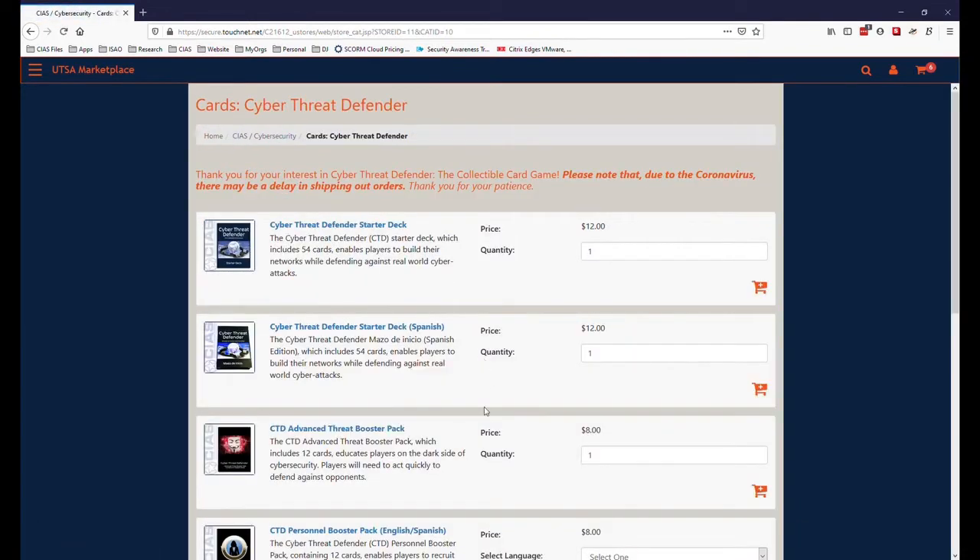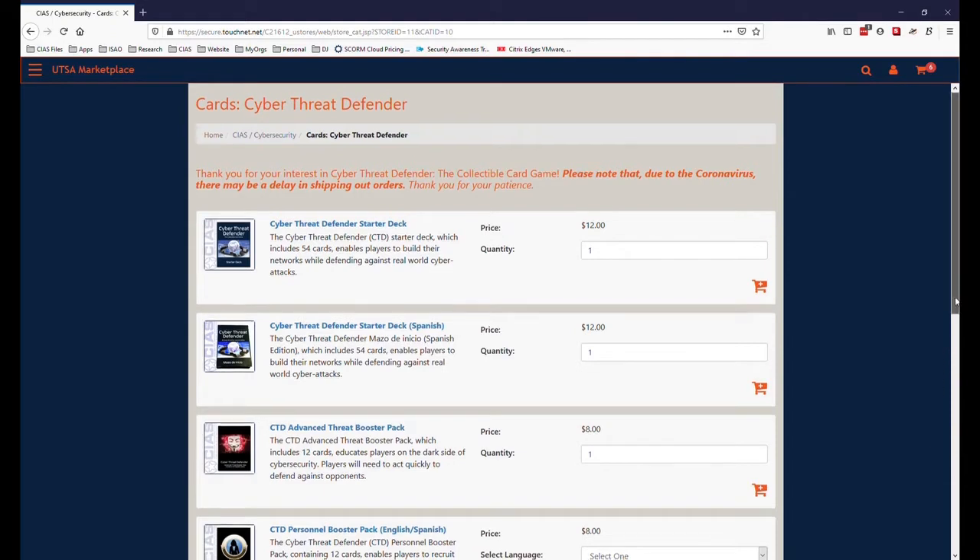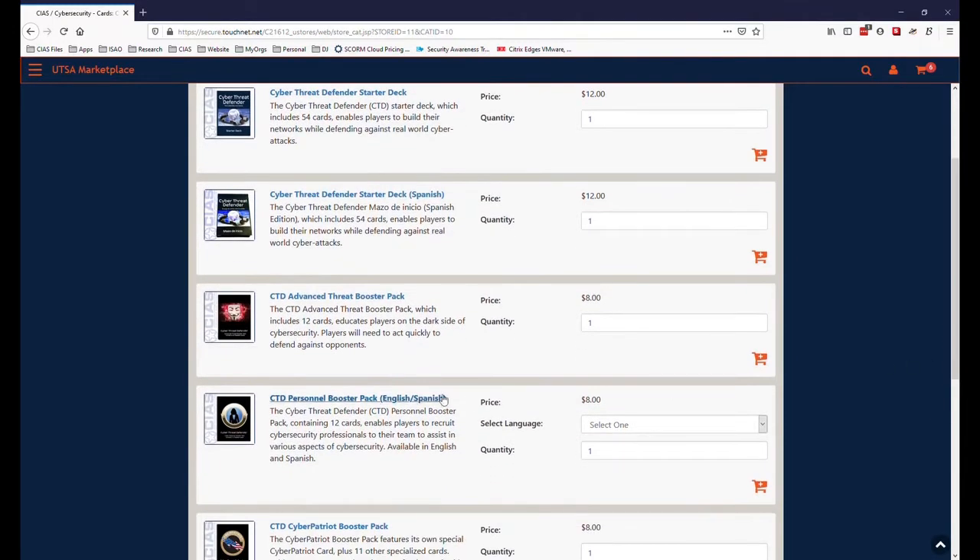One great thing about this deck is that you can build it in English or Spanish. For Spanish, just choose the Cyber Threat Defender starter deck in Spanish, and then when you purchase the Personnel deck from there, you can select Spanish as well.